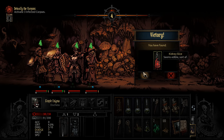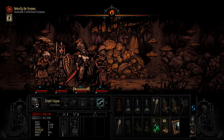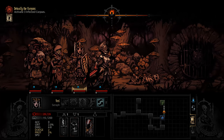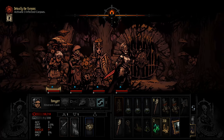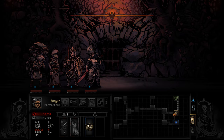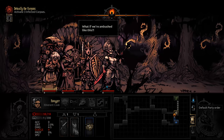Okay then, let's use that kidney slice right away because I'm out of inventory space. Let's move on, back to default party order. That requires a bandage - never mind, the cook will pick it up. That could have been worse. Onwards. Let's check this room because we do not have scouting information. Never mind, I don't really want to waste shovels if I don't have to.